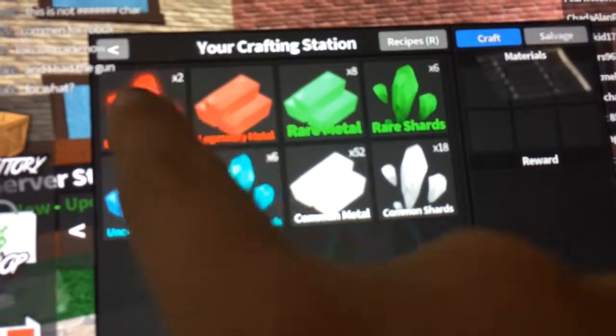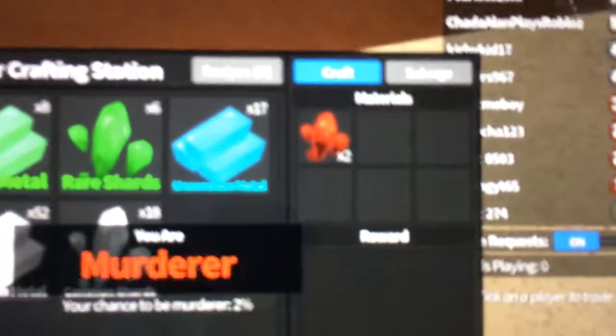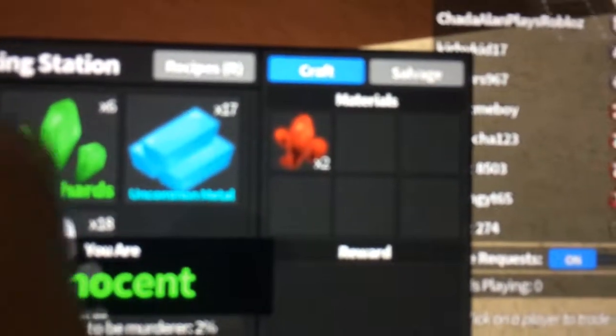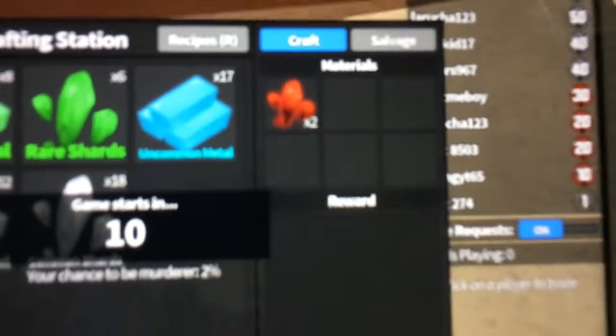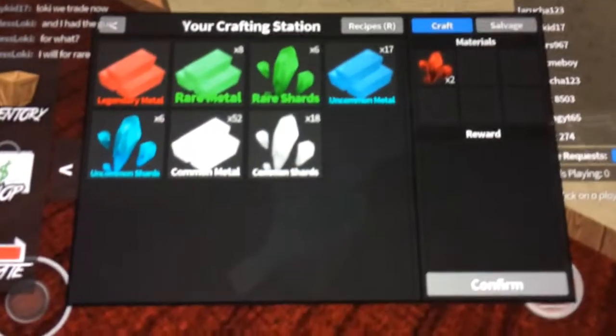You need 10 legendary shards — that's basically all you need. I only have two, but it will show you if you have 10. You keep clicking it and it will say times 10. If you have 10, the sear knife will come up on here. All you have to do is click Confirm, and then you've collected the sear knife.